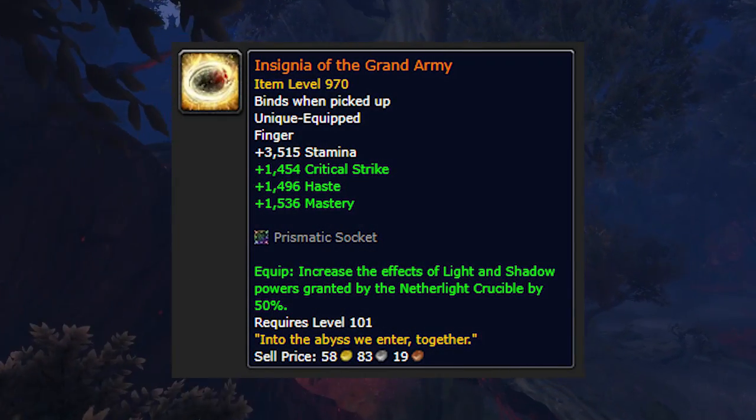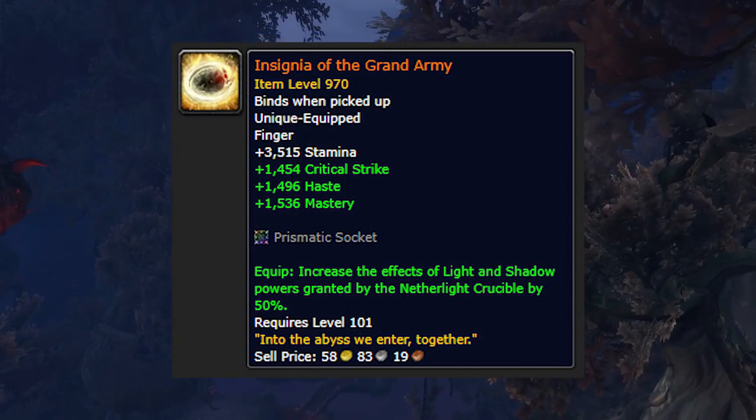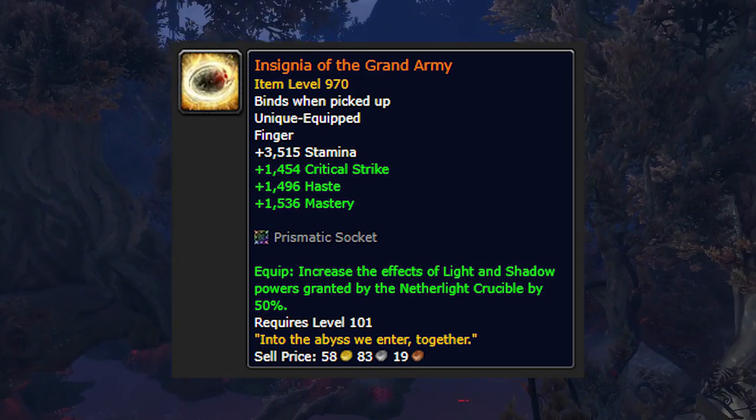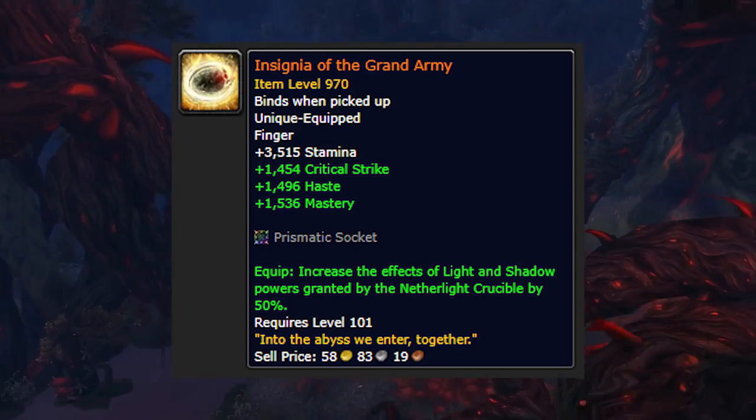Coming soon to Legion are two brand new Legendaries, but these aren't like the Legion Legendaries we've seen so far. They aren't spec specific and they are not random world drops. The first new Legendary is called the Insignia of the Grand Army and it is a reward from the quest The Death of a Titan, which requires players to defeat Argus the Unmaker, the final boss in Antorus, on normal difficulty or higher.